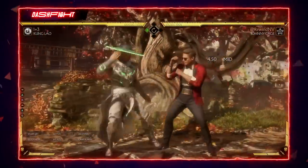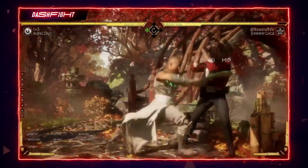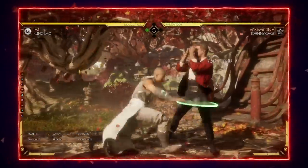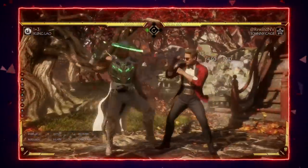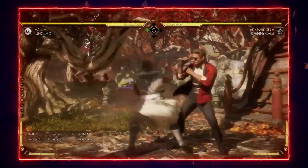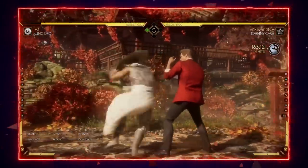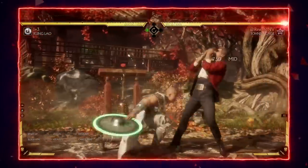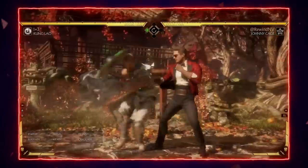Next up is how to punish 4-2-1 — essentially the same string as 4-2-1-4 but without the fourth hit. Kung Lao players do this because they know all three hits are punishable on block, so they try to cancel after the first two to avoid getting punished. But the string is still negative 8 on block after just the first two hits. I switched to Johnny Cage here because Robocop doesn't have a fast enough button to punish it. Any character with a seven-frame jab or faster can punish this, so be aware of the stagger and use your standing 1 or down 1.